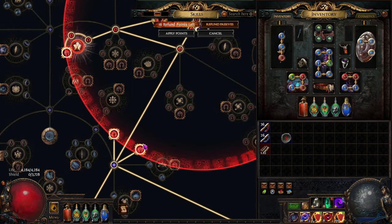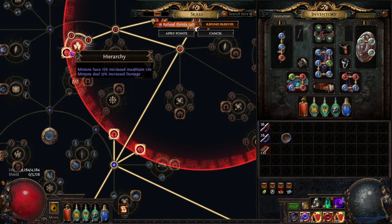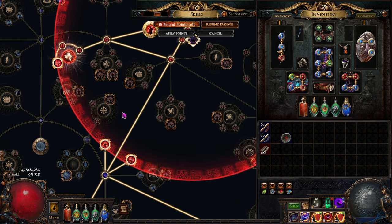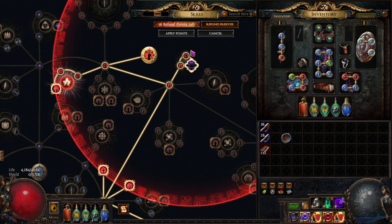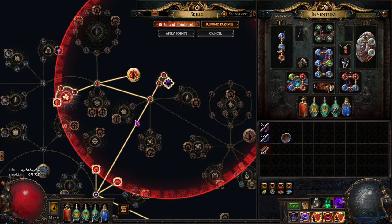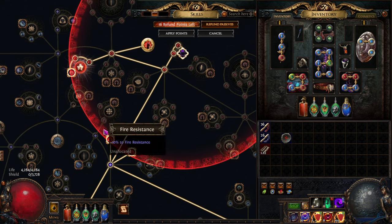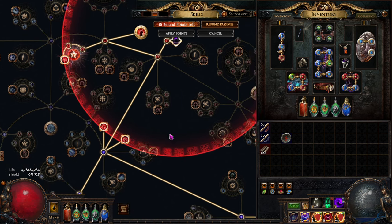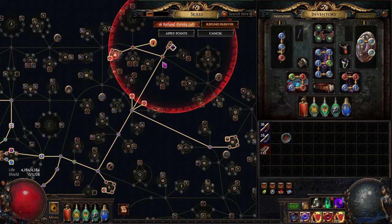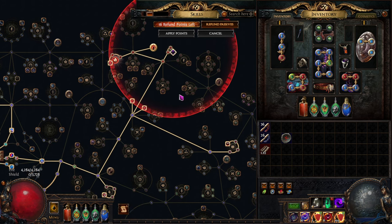You can get minion damage down here — 31% here, another 33%, so about 60-something — and ideally you'd have it here as well. Maybe one or two of these nodes are minion damage too, getting you 90 to 100 or so, which would offset the cost of the jewel. The jewel would actually be a pretty efficient source of damage in that case.